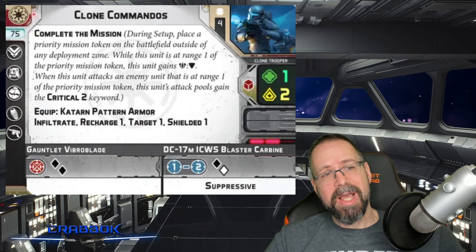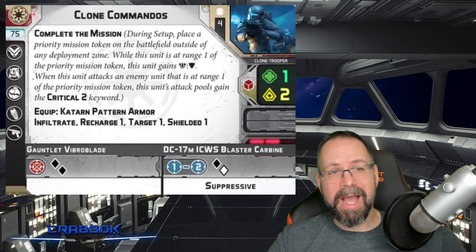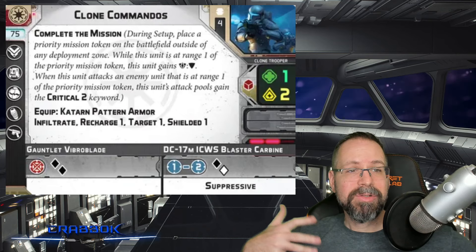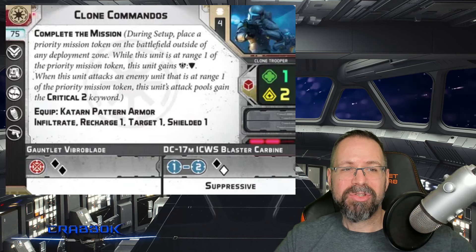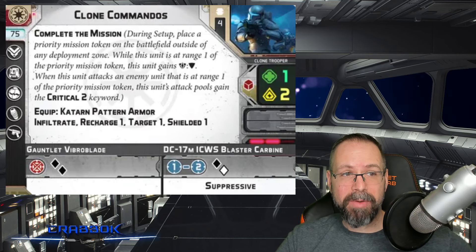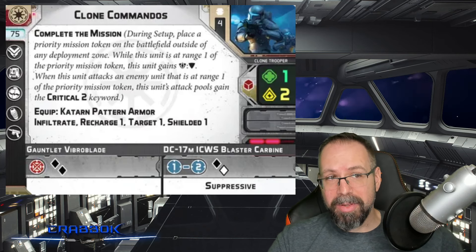They've got Complete the Mission, which says during setup, place a priority mission token on the battlefield outside of any deployment zone. While this unit is at range 1 of the priority mission token, this unit gains surge to block. When a unit attacks an enemy unit that's at range 1 of the priority mission token, this unit's attack pool gains the critical 2 keyword.